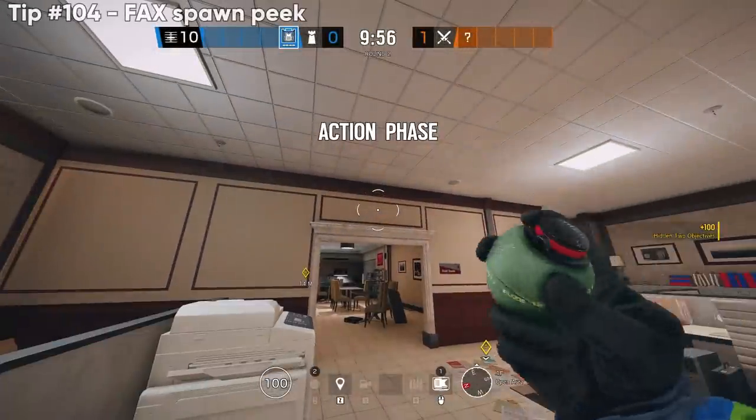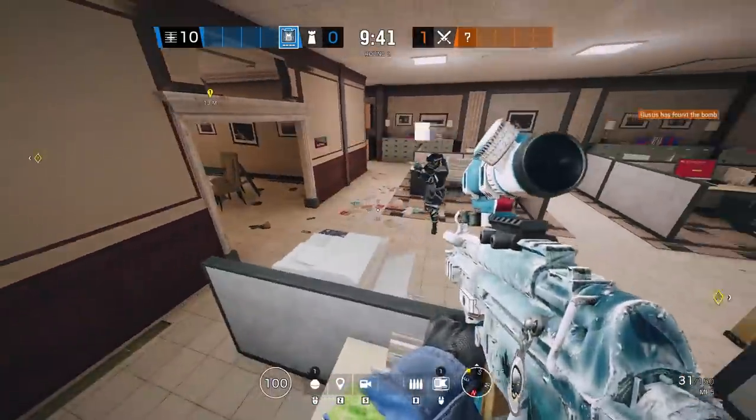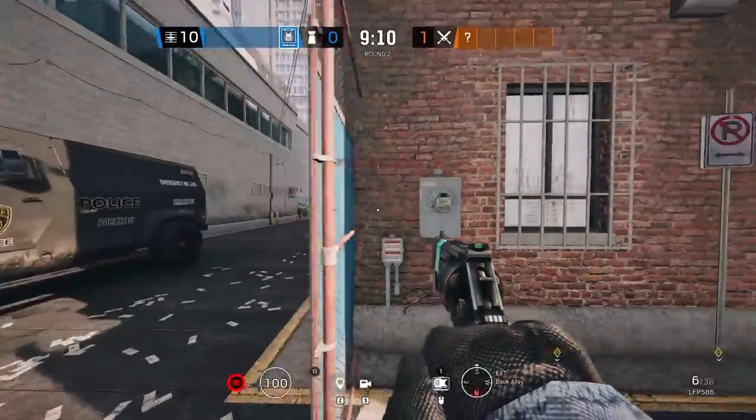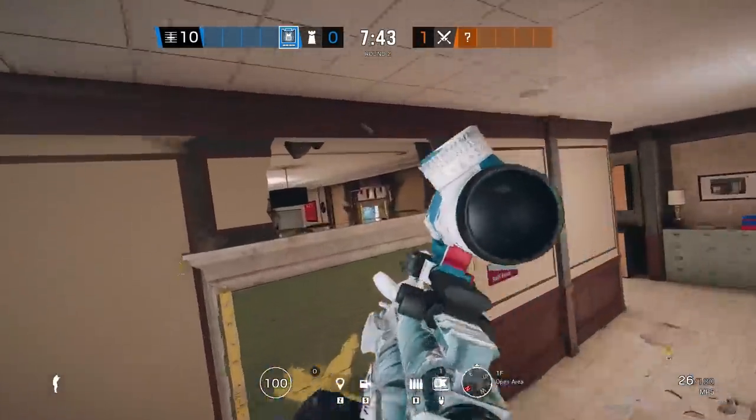Shout out to the legend Gustus for these next ones — you can jump up on top of this printer or fax machine. I prefer putting a Castle barricade in the doorway so nobody shoots you in the nuts, but from there, if anybody takes a left out of alley access, they're running into your line of sight for a free kill.